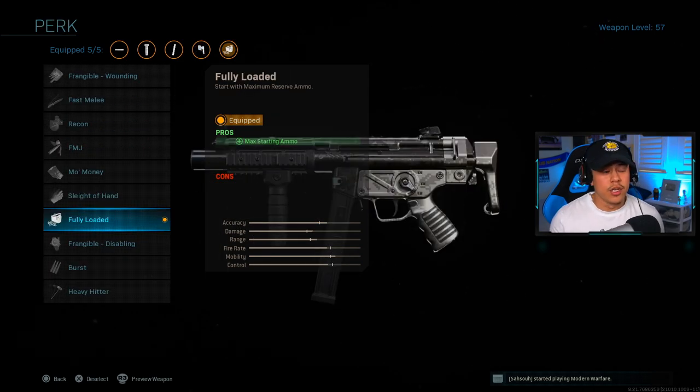For the perk we're going to be using Fully Loaded. If you're using only 30 round mags and playing aggressive, you're going to go up against multiple enemies at a time and you will run out of ammo. You only get 60 rounds in reserve with the 30 round magazines, so Fully Loaded is really helpful in tight situations. You don't need to worry about picking up another weapon, and it gives you a lot more confidence going into the next gunfight.